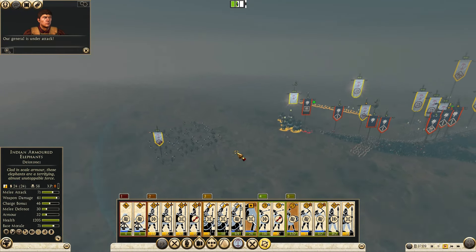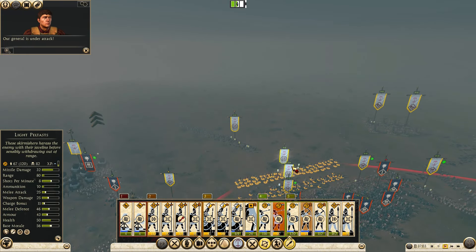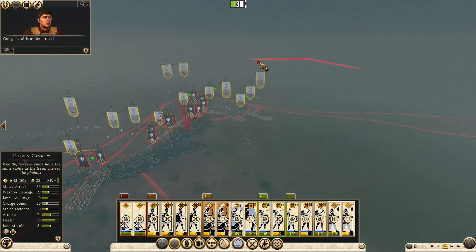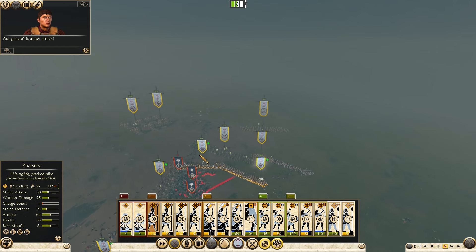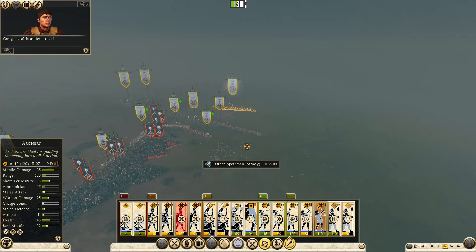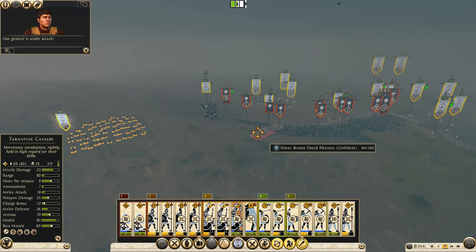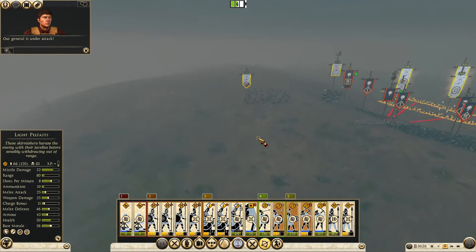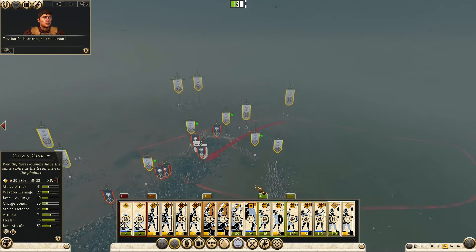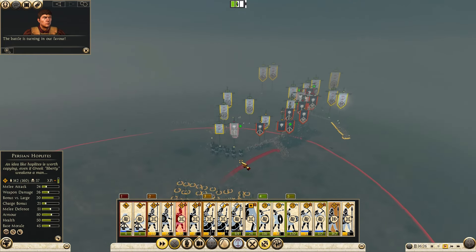You attack this, you attack this, you keep shooting them. This hoplite is still alive — well, not for long. Tarantin cav, shoot this. All of you shoot this pike. This is turning in our favor — excellent. Keep shooting here, you guys charge at them from behind. We got them in a circle — nice. His pike is down to 100 men. They're all wavering — great.